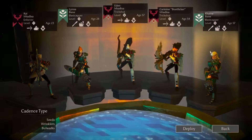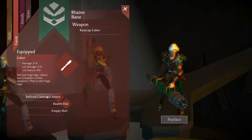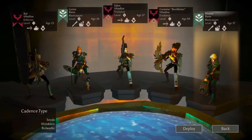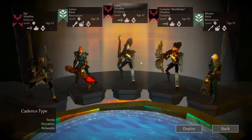It provides knockback on every single attack, so that means that even your basic attacks allow you to stun. This means there's no cooldown on the knockback attack. As long as you hit, you knock back, which means you can permanently stun individual targets.